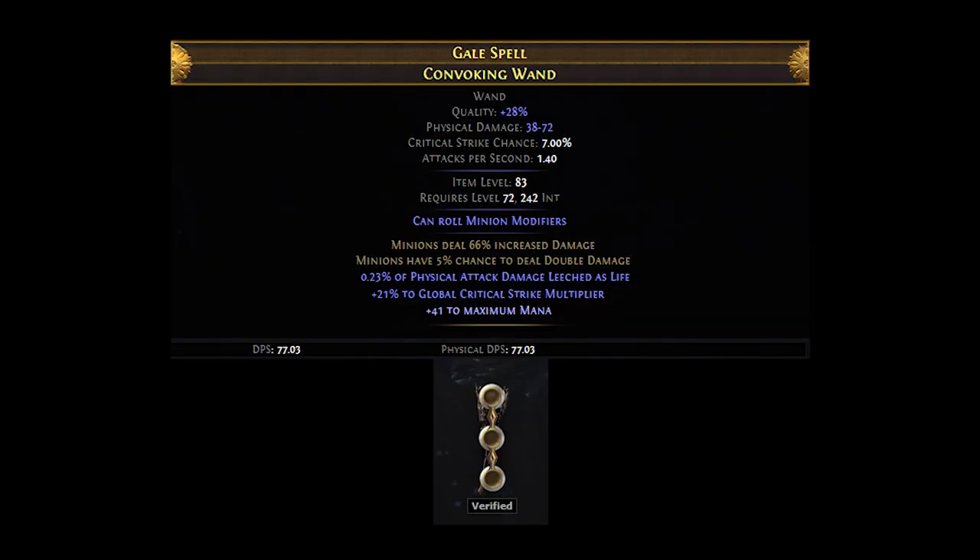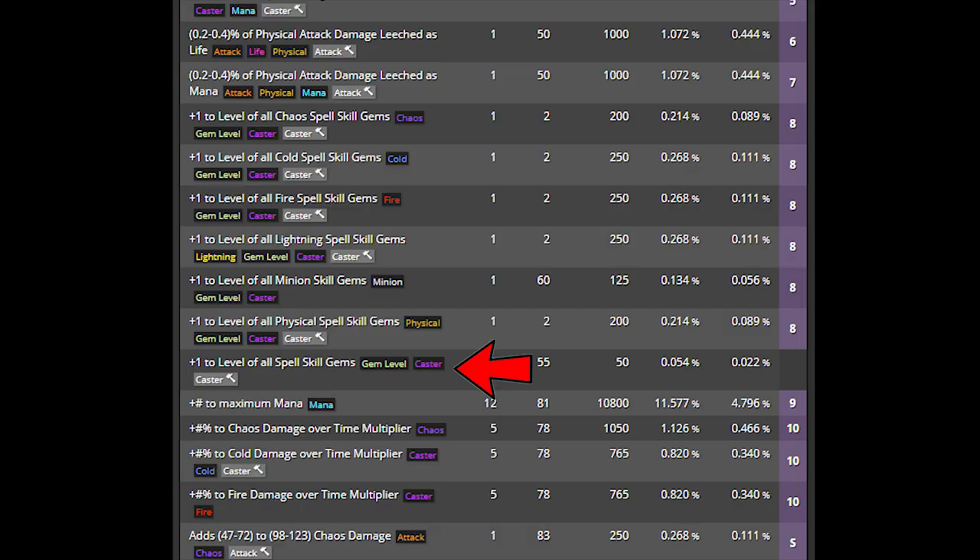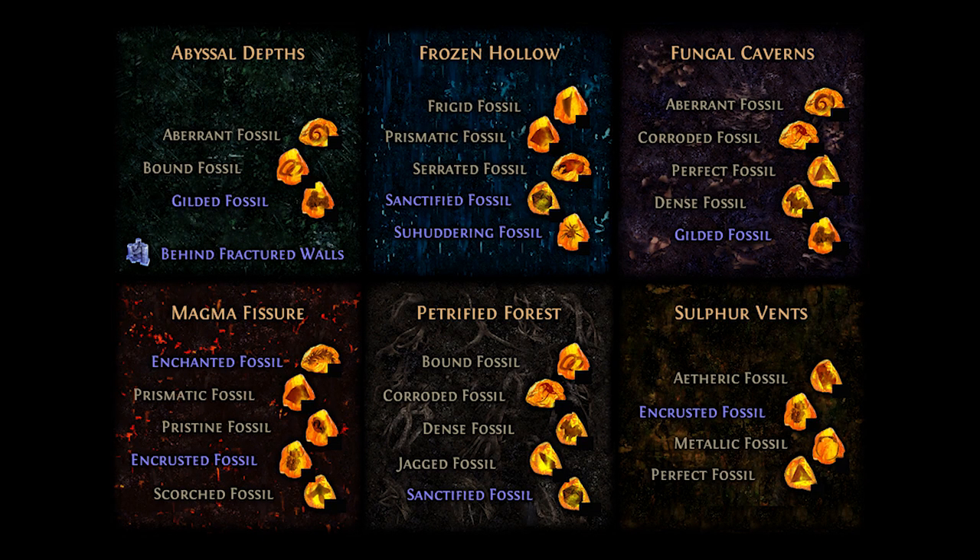Now that the minion double damage is fractured, we want to try and roll the plus 1 to all spell gems. This is the next big RNG point of the craft, and it can be a bit frustrating to roll since plus 1 to all spell gems is a very rare prefix. The best way of going about rolling this mod is through the use of fossils. Normally, I would recommend using 4-socket resonators with corroded, jagged, metallic, and shattering. However, prime chaotic resonators are currently going for about 100 chaos, so they are really cost inefficient. Instead, I recommend using etheric plus corroded and sanctified, or etheric plus corroded to achieve similar results.